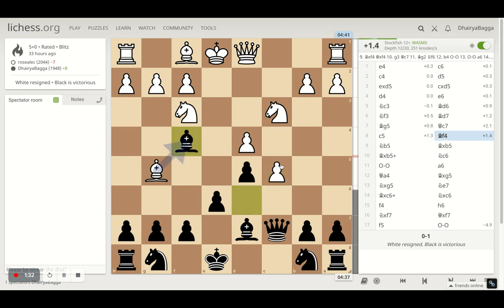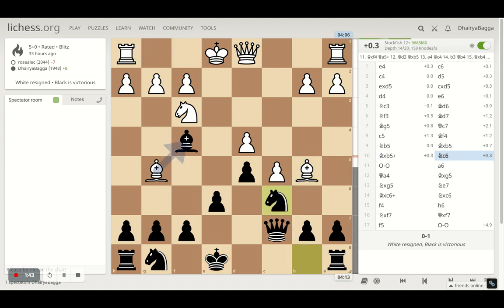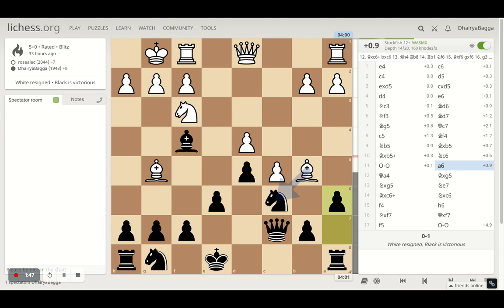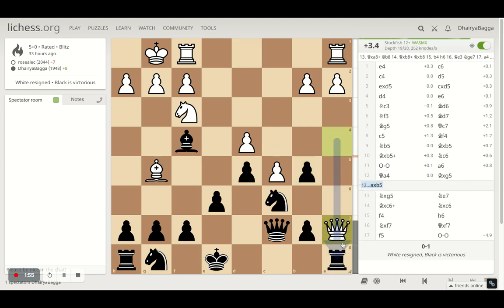I went with bishop f4 trying to exchange it. Opponent denies that and plays knight to b5. I took on the knight first, opponent takes back with the bishop, and I place my knight onto c6. Opponent castles and I played a6 trying to kick the bishop away.